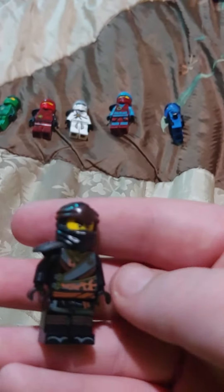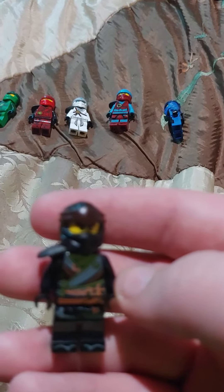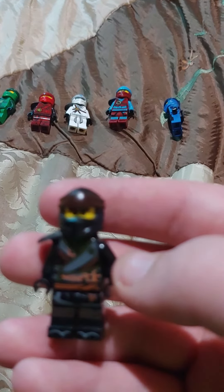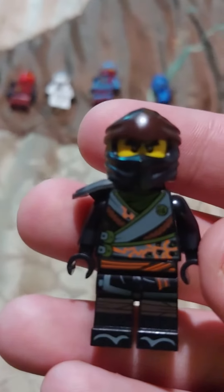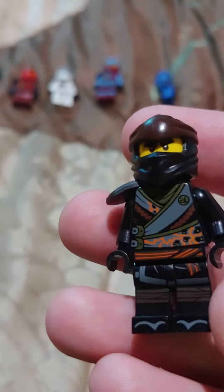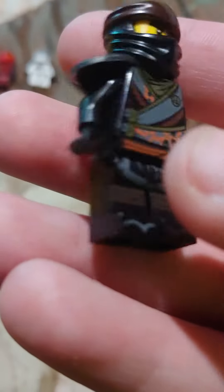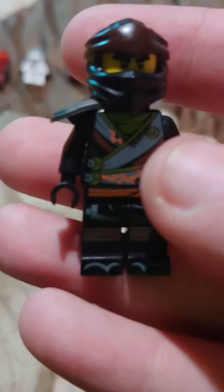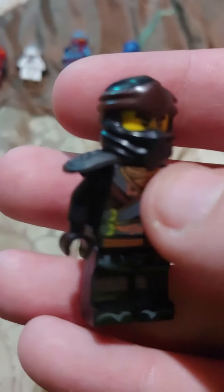Next up we have Cole. You guys might be wondering — I know this looks like it can be used for a jungle set, Master Chan, but I just made it like Cole. This is the torso — the Legacy torso from Season 3 — the face, the mask, and the armor.